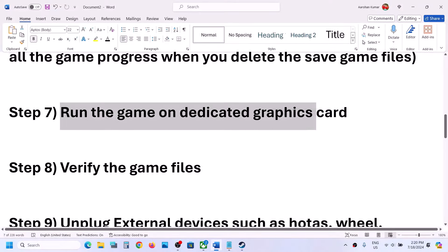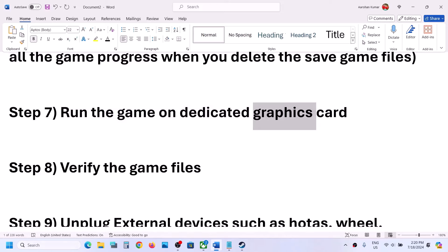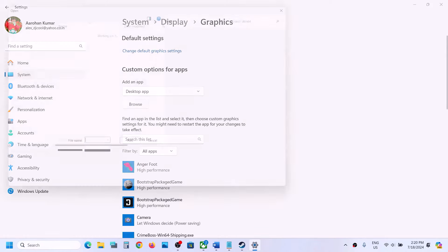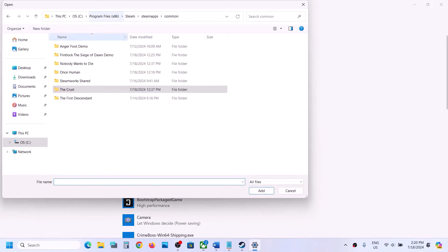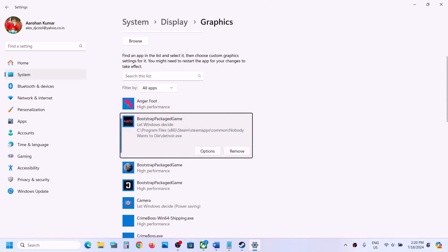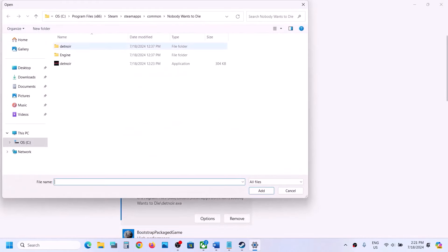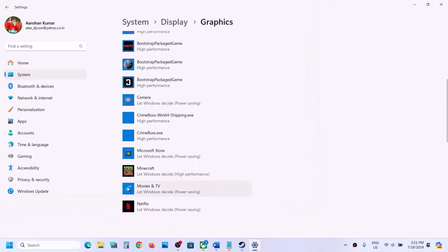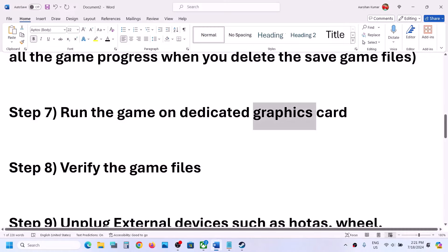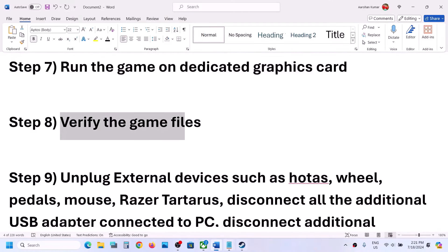The next step is to run the game on a dedicated graphics card. Type 'Graphics Settings' in the Windows search box, click on Graphics Settings, click Browse, go to the game installation folder, open the game folder, select the game exe file, click Add, then click Options and select High Performance, then click Save. Do the same for the Binaries\Win64 exe file — add it, click Options, select High Performance, and Save. Then launch the game and check.